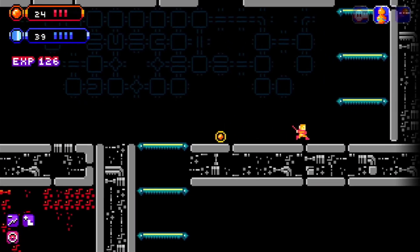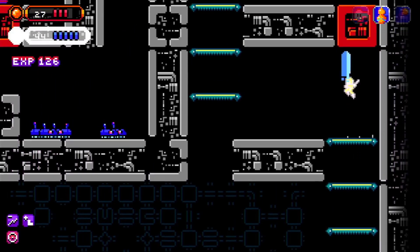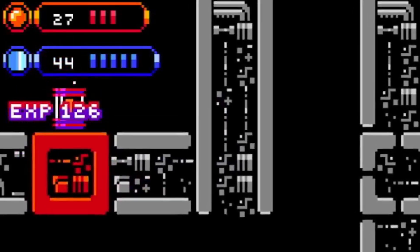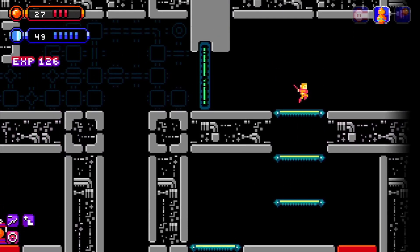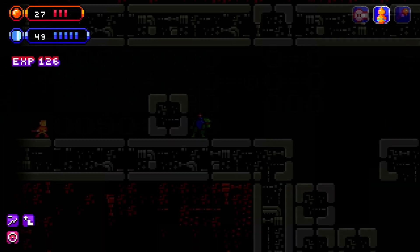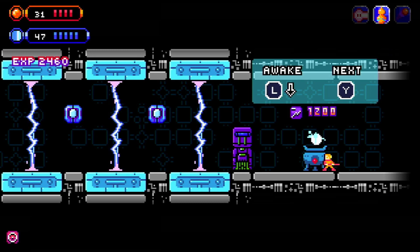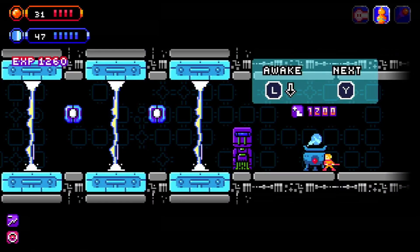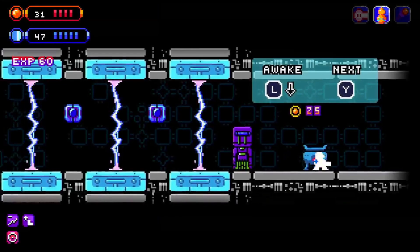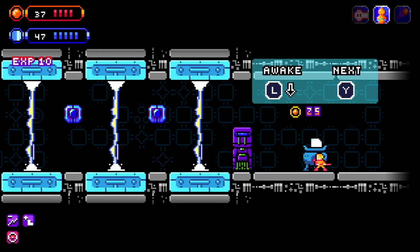Sun Wukong is actually a metroidvania game. You have your health and mana at the top, and also an XP counter which builds up the more robots you defeat. You can use these in a shop to buy new abilities, items, health, mana — that sort of thing — and each costs a different amount of experience. I quite like the system; it is quite unique, at least to me. The more you do, unless you skip, the more you can go and buy and use.